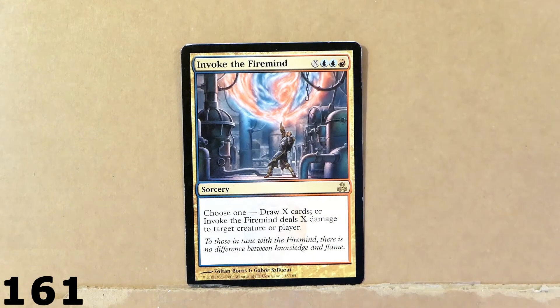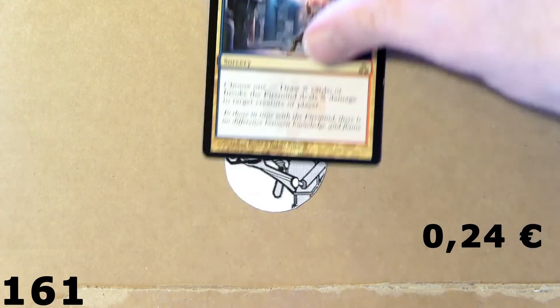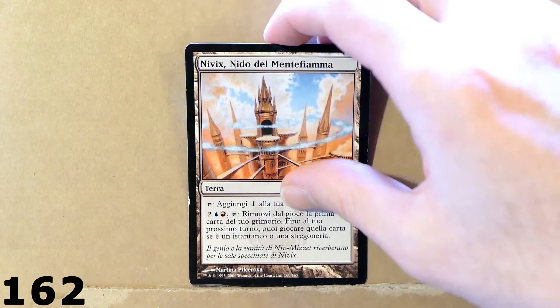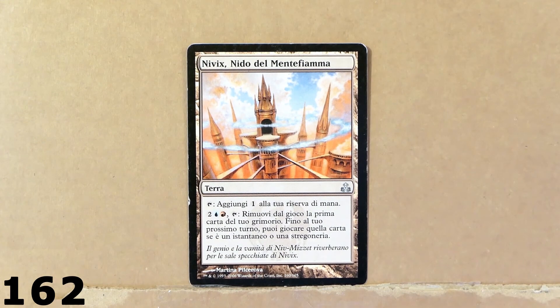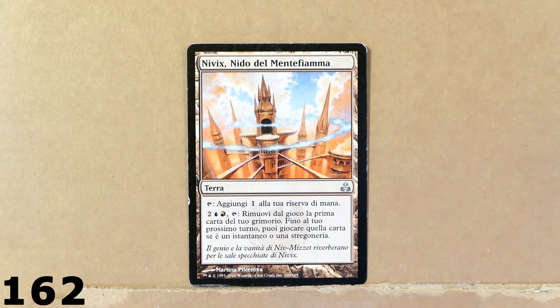Here we've got another interesting spell — Invoke the Firemind. This is a very powerful card. I think I also bought this card for some money — it was a bit costly. There's also Nivix — the name is in Italian unfortunately. It's just an uncommon land. I bought it because the art is cool.